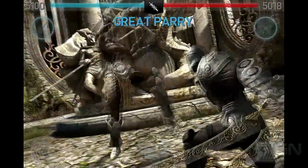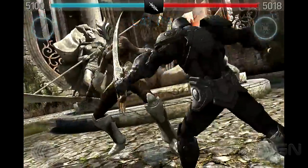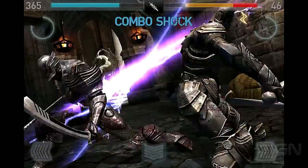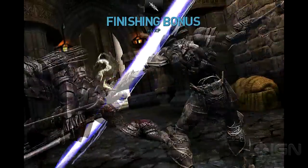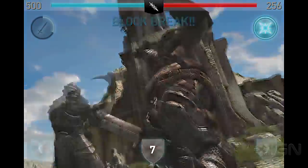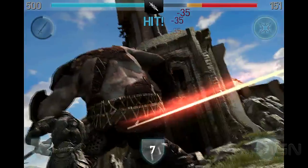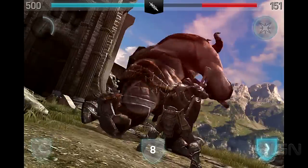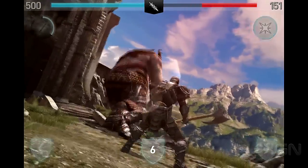Infinity Blade 1's cinematic melee combat system makes a return for the sequel but with much more depth. Players now have three unique weapon styles to choose from: the original sword and shield setup and two new weapon types. Equipping a heavy weapon allows for powerful critical hits by swiping the touchscreen in specific directions and replaces the dodge buttons with a new directional blocking system.